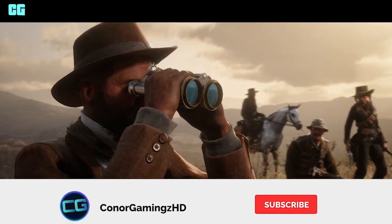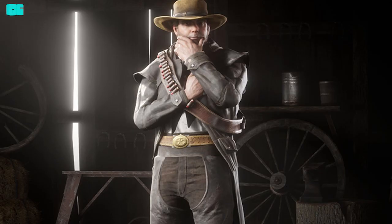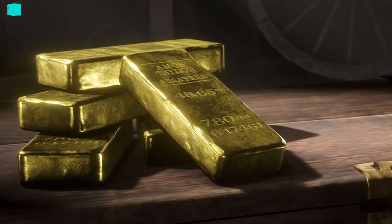Also in the Outlaw Pass you get leather gauntlets — a hand stitched and dyed pair of leather gauntlets — the cordel outfit, described as a hardy outfit sure to catch the eye, and gold, a pile of gold bars. There are many more items in the Outlaw Pass, but that's what we know of so far.